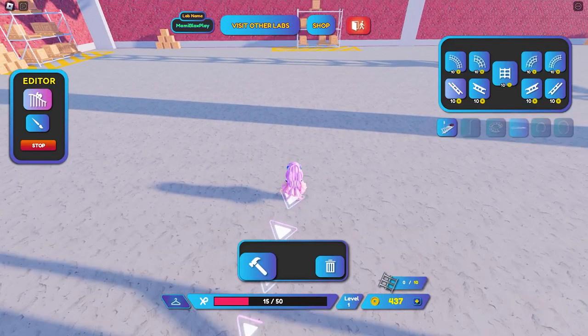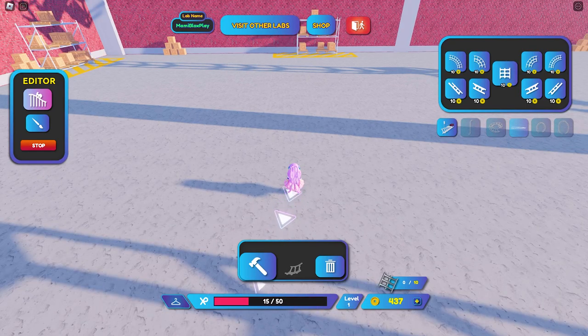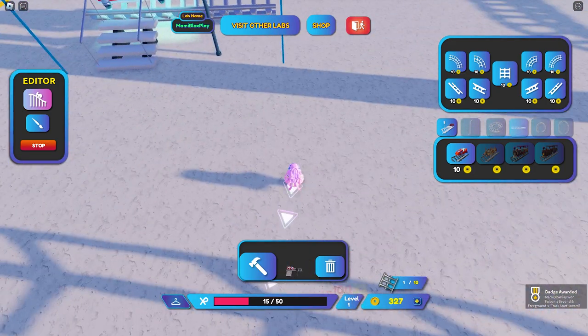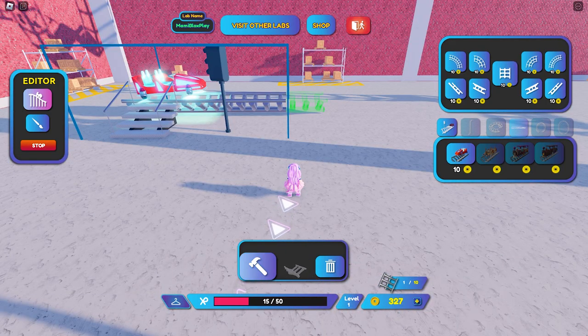I am at my lab now. Let's start. On your screen, click the editor button here, then select from one of these items and click the hammer button. Check your indicator right here to check your progress. Compared to the rest of the tasks, this UGC is very easy to complete and requires very minimal movement too.